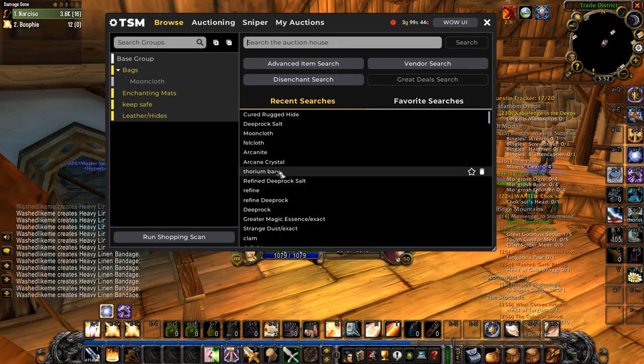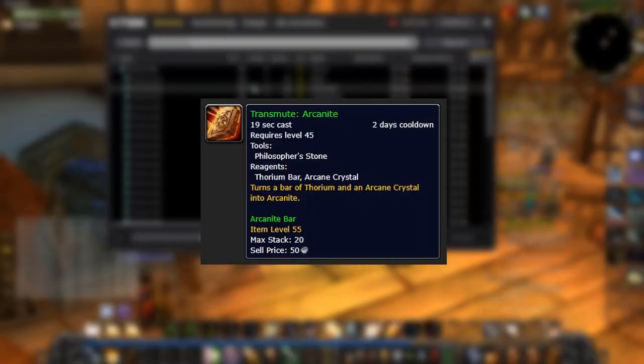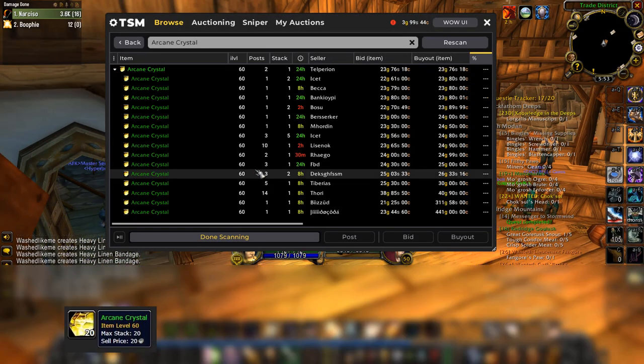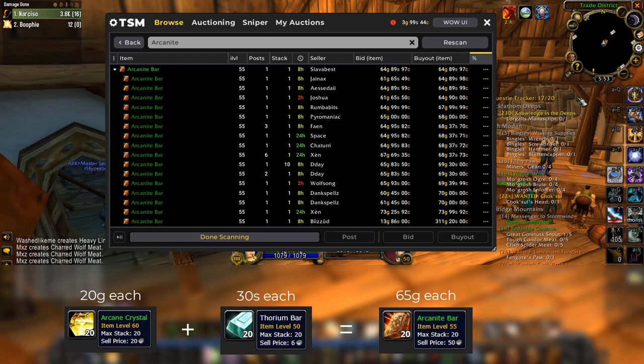Moving on to the third and final one — this is the least profitable but it's got the shortest cooldown, and that's alchemy. With alchemy, you're going to be turning Thorium and Arcane Crystals into Arcanite Bars every two days. The Arcane Crystals are only 20 gold each on my server, the Thorium Bars are only 30 silver each, and once you've turned them into Arcanite Bars they're worth 65 gold each — so you'll be making around a 45 gold profit every two days.